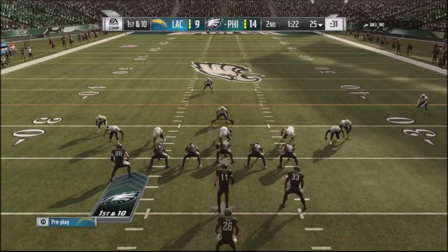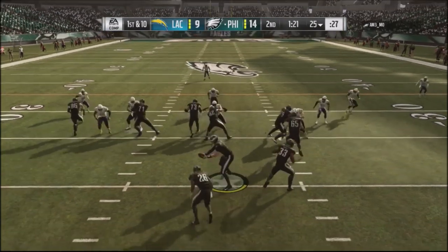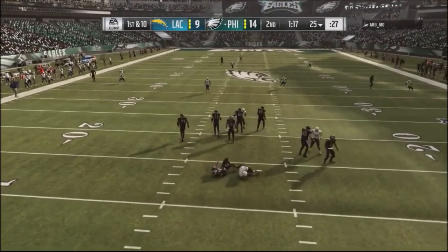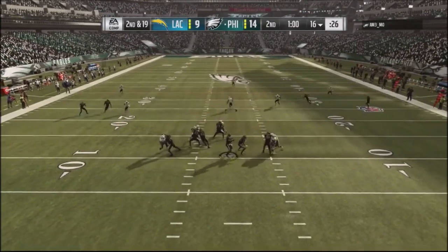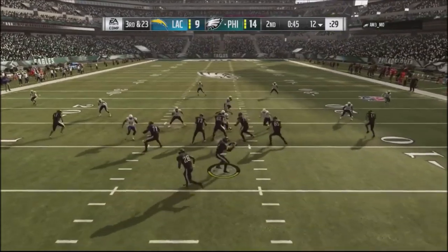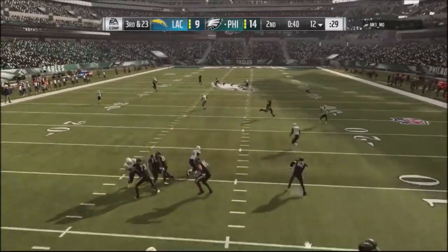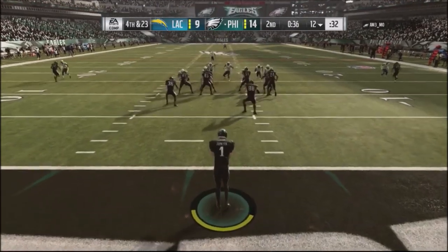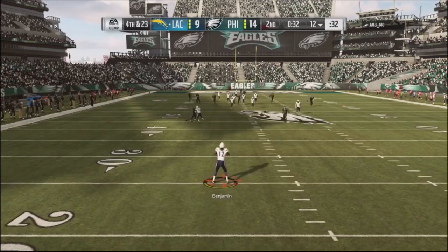I missed the extra point in that situation — it was nine points right there, so he's up 14 to nothing. I get a nice block shot and this is where I started playing with the 3-3 wide look. I drop guys back in coverage and it's a coverage sack — he had no reads, didn't know where to go with the ball. Third and 23, I've got coverage, he throws right at the defender, but my defensive back doesn't cut it off manually. I get a deflection and a punt.